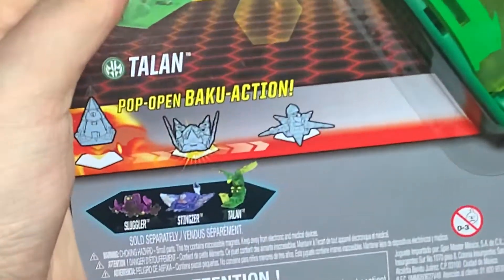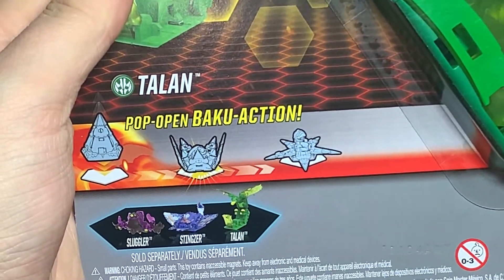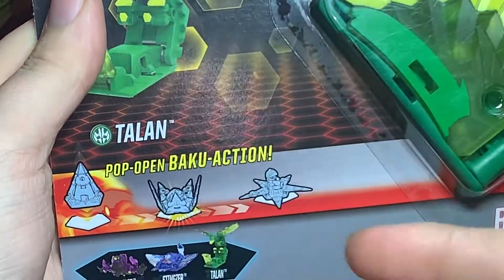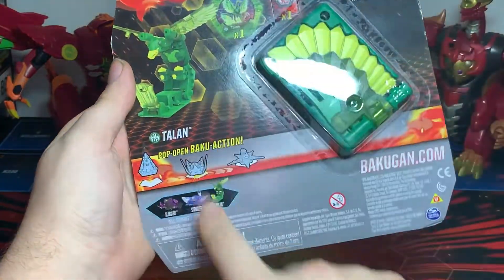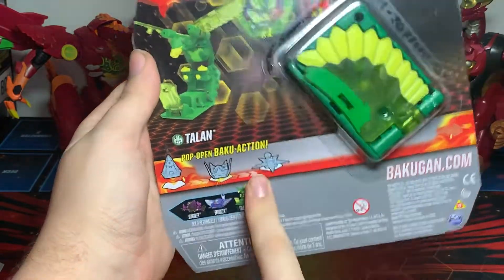Now the other ones in the set it comes with are the Darkest Sluggler, which I've already done a video on, and the Aquas Stingser, which I've never seen in person. I haven't even seen pictures online of it yet, and I haven't seen this on store shelves — it's always been Aquas Stardocks.